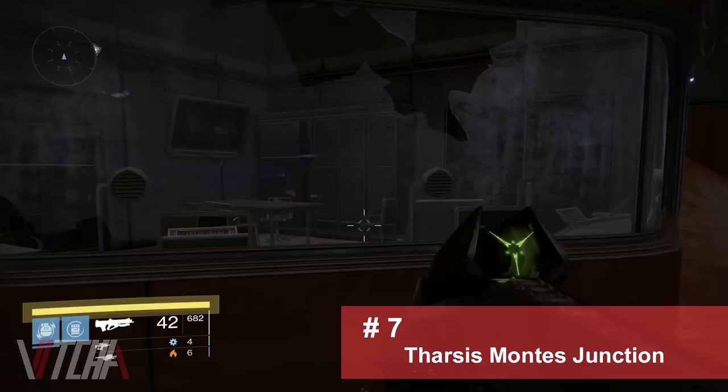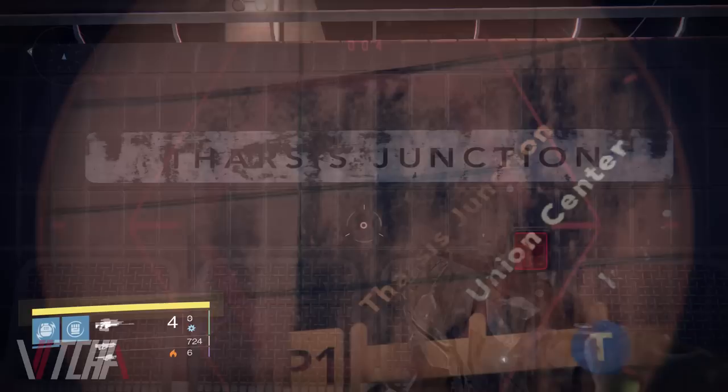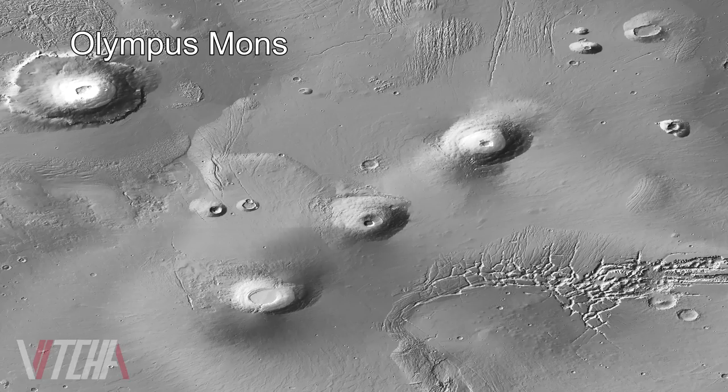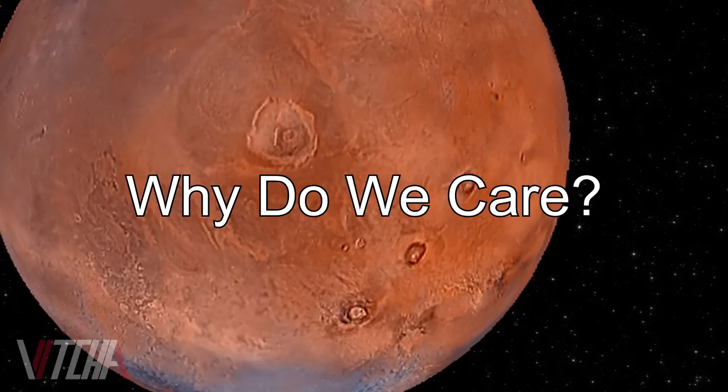For the next one, you may have noticed that on Mars there's a part of the ruined city underground with a ticket booth, turnstiles, subway trains, and what looks like a terminal. This section of the map is actually labeled Tharsis Junction. What you may not know is that Tharsis Montes is a currently named plateau in the western hemisphere of Mars with several volcanic mountains — home to the largest volcanoes in the solar system, named Arcea, Pavanus, and Ascarius Mons, collectively known as the Tharsis Montes. The tallest volcano on Mars, Olympus Mons, is often associated with Tharsis but is actually located on the western edge of the region. This will be extremely important in a different topic later on.